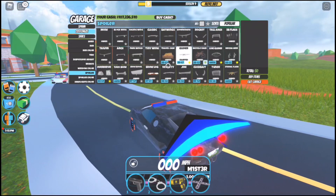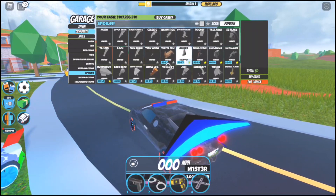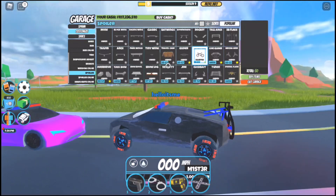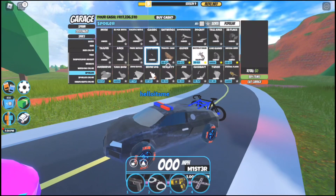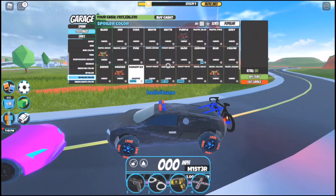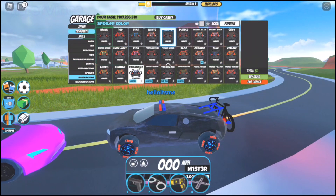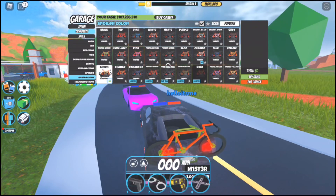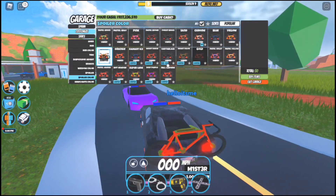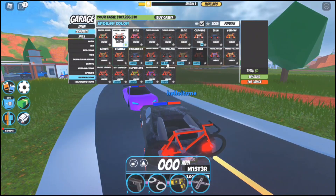Bicycle rack should be beside glider — if you see it, congratulations, you'll be able to equip it. This is the bicycle rack spoiler, it looks really good. I'm going to show you guys the bicycle rack with different colors equipped, so I'm going to go to spoiler color, select the all checkbox, and here it is — the bicycle rack with different colors applied.